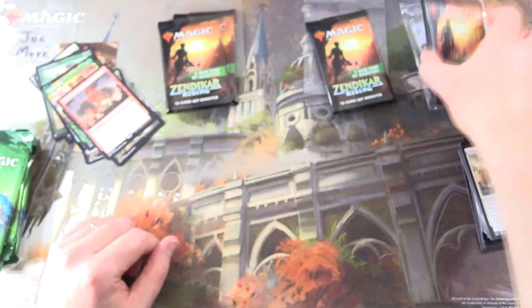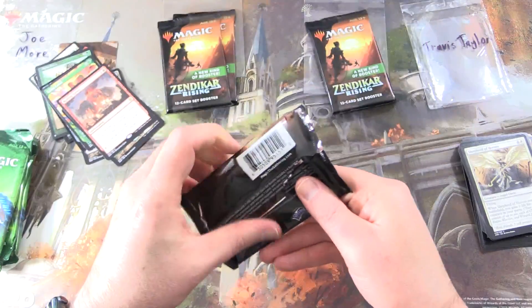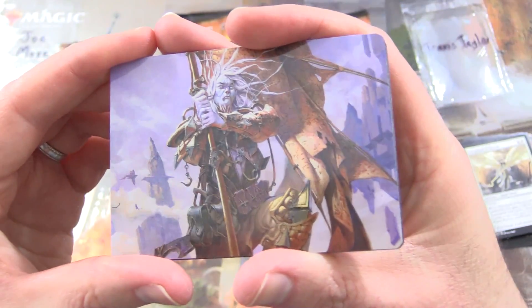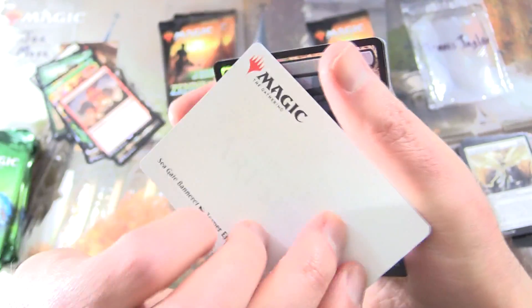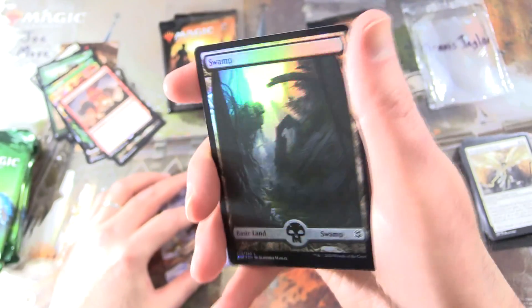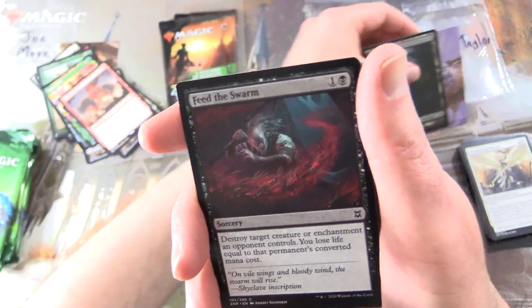Let's open a Zendikar Rising Set Booster for Travis Taylor — thank you for being a patron. We'll get back to Joe in a moment. Some very nice artwork there; that is Seagate Bannerette. And a Foil Swamp — very nice.